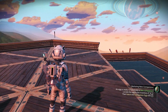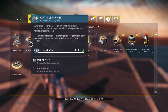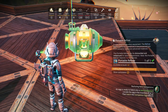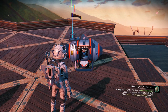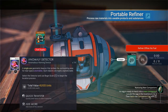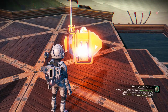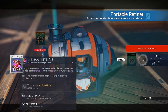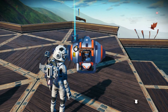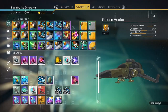But if you are impatient like I am, I will show you a tiny duplication glitch so you can make as many as you like. You need a portable refiner — put it down, put in whatever you want to duplicate, in this case anomaly detectors. Put another portable refiner right on top of it, open one, take out your anomaly detectors, and pick them both up. You should get 14 more, so now we should have 28. And we do.